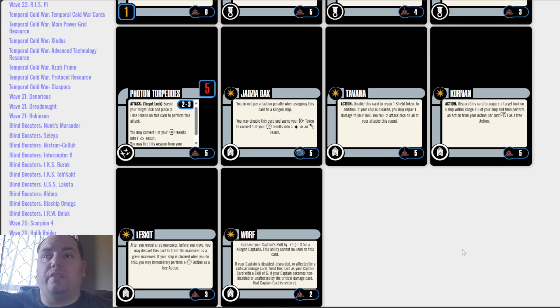Then we've got Photon Torpedoes. Attack — target lock required. Spend your target lock and place 3 time tokens on this card to perform this attack. You may convert 1 battle station result into 1 crit result. These are the standard Photon Torpedoes we used to see in the older packs, just with the time token flavoring added. A cost of 5 — pretty expensive for the time. There's a new card out there that kind of helps that, but we'll leave that for another day.